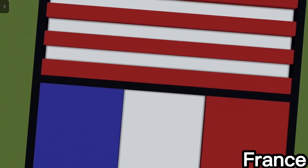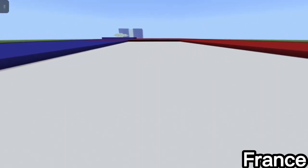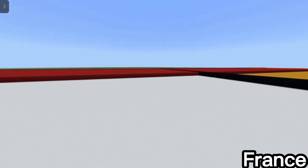France was fairly simple. I started with a white background and then divided each side by a third — one side blue, one side red. Just one block thick, no really cool details, but it's the French flag — what are you gonna do, change it?